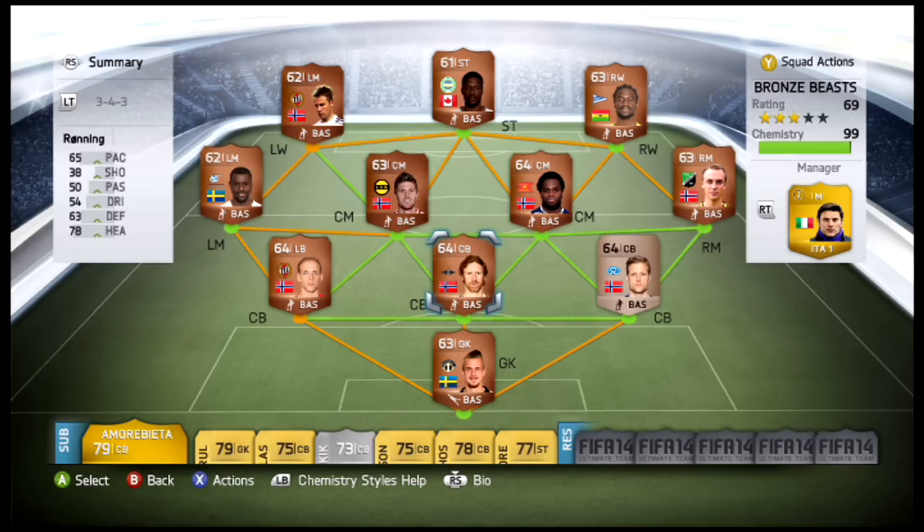So here today I'm bringing you my best bronze team in FIFA 14. Last season my most popular video was my bronze team - the all-bronze Brazilian squad. The bronze teams this year are pretty rough, but I thoroughly looked through all the different combinations and the best one I found - one that's affordable and lets you dominate - is a bronze Tippeligaen, the Norwegian league squad.